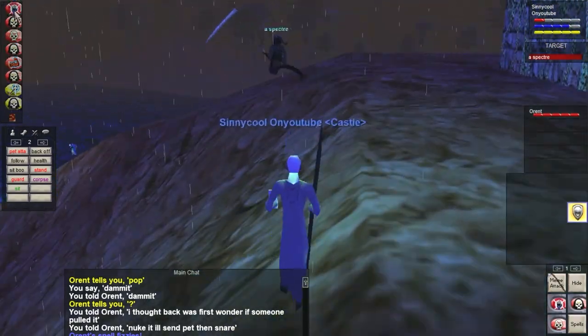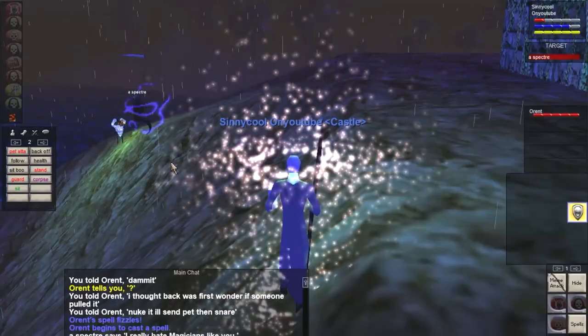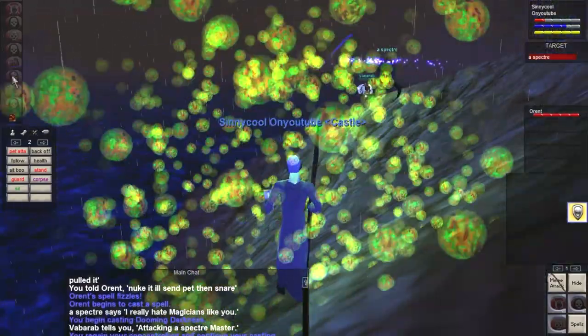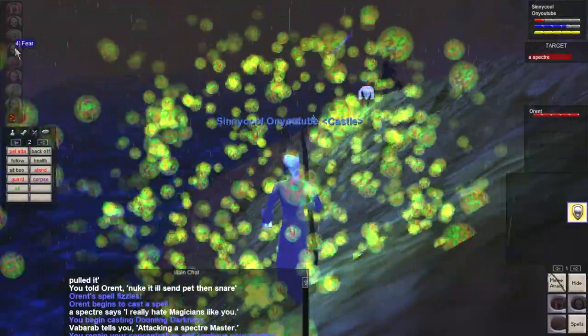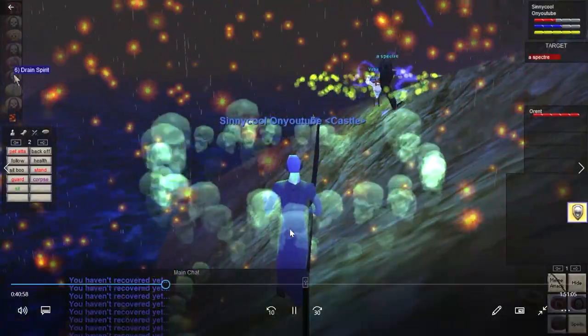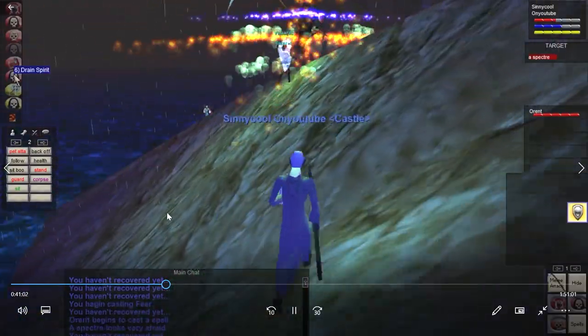I told Orant to get the specter's attention and I'll make sure he doesn't die. The pets will steal aggro while I snare and fear it. I want to life tap a little first because I was so low on health. This is what I was talking about — this is where I'd like to have it feared, in this area right here.